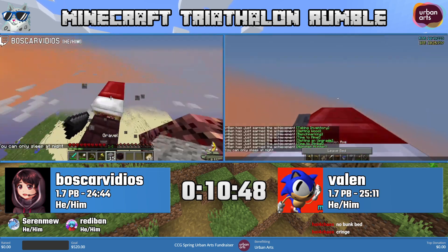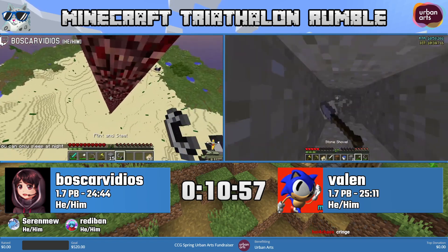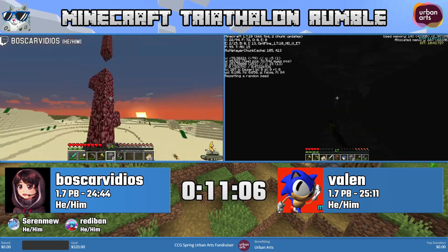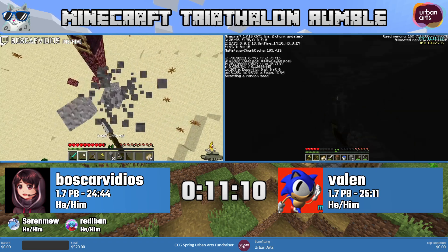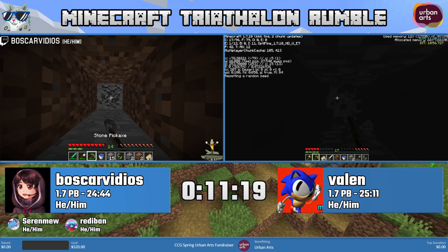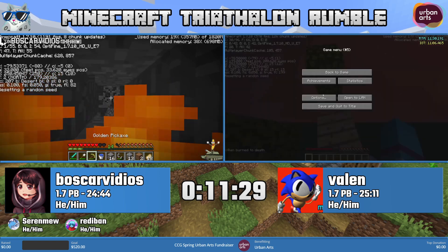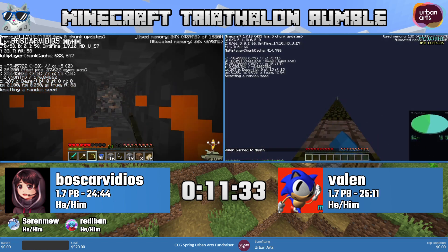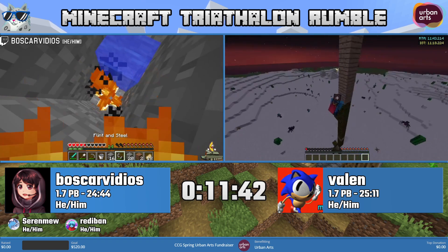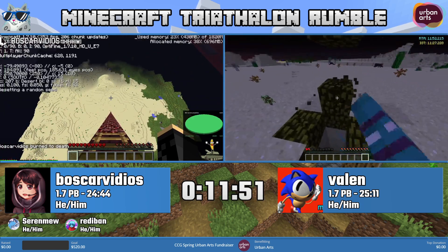One commentator has done quite a bit of 1.16 speedrunning and some watching of pre-1.9, but in 1.7 most experience comes from watching streams. Now knowing exactly why the tower is built. The TNT blocks are a frequent topic — very useful especially for needing all those blocks. There will also be Martin T in 1.14 featured later. Boscar is now starting to build a tower using a design called the one-block tower — it's called that but actually requires 128 blocks.